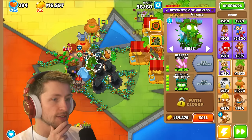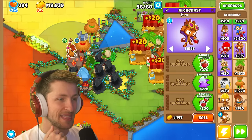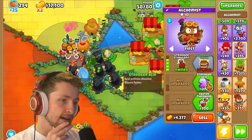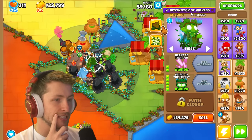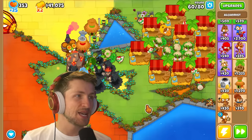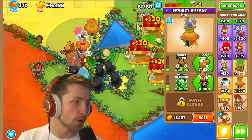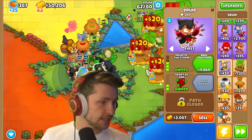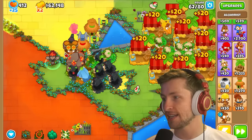We now have a Spirit of the Forest with five Poplust stacks, which is just absolutely wild. We go ahead and get ourselves a Permabrew. I want to get Homeland Defense because that's even more attack speed bonus. How in the world are balloons supposed to get past this? Look at how much money it's made — $23,000. And this Banana Farm has made $13,000. The cost difference is only about $300. It has 28,000 pops — that is wild.